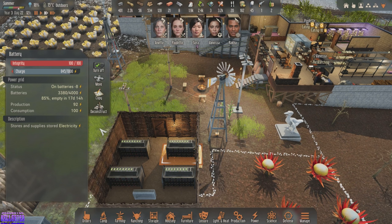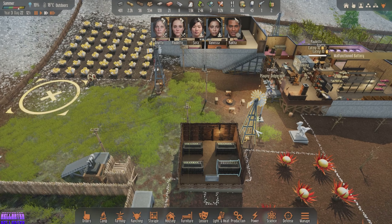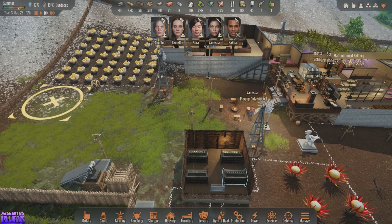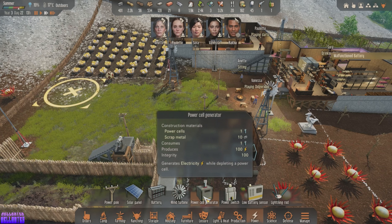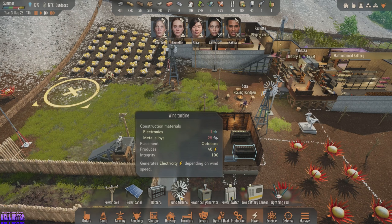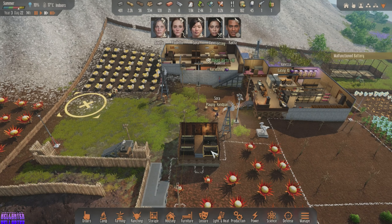How are we looking on our power? We're producing 92 and consuming 100. So what can we make for more power? Do another wind turbine — that takes an electronic but we don't have a power cell. We could do another solar panel but we need two electronics for that. Oh shoot — this broke now too.